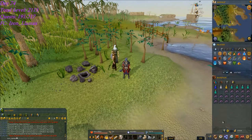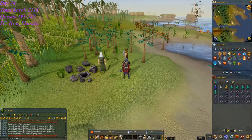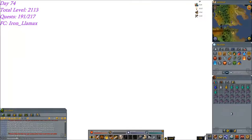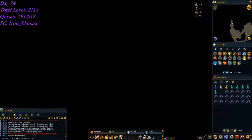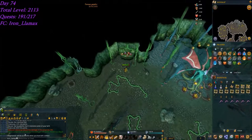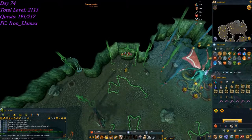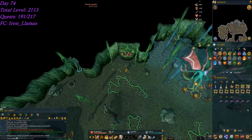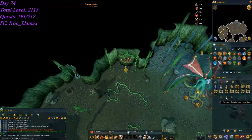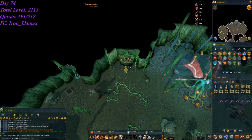I now have Invention unlocked and I need to get a lot of supplies for that. I plan on doing a bit of bossing at some point today. Completing that task makes 120 tasks in a row for another 100 Slayer points, up to 428, getting close to the thing with gargoyles where you can kill them faster.